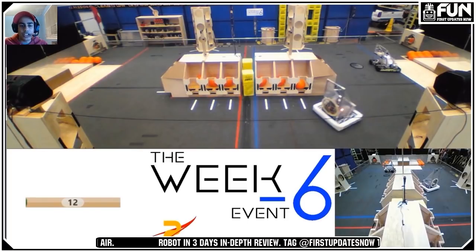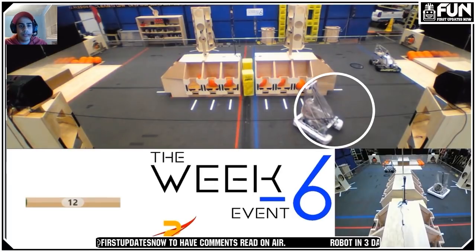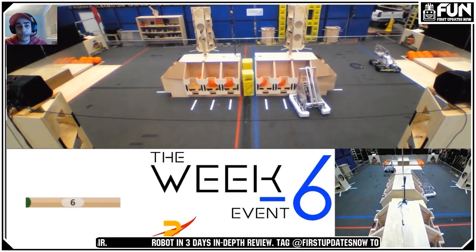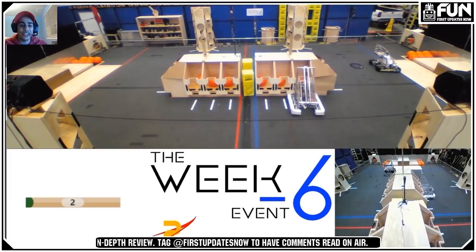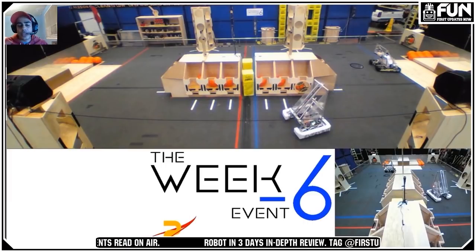Teams need to have a plan for auto — it's not just 'I need to drive forward.' We see EveryBot 2019 in the white bumpers: they have a plan. They take their one hatch panel and try to score it. They turn, drive, get lined up pretty quickly considering they can't see their robot, and score that panel. Pause right here — this gives you an example of how long it takes to line up panels when scoring.